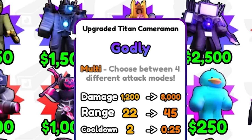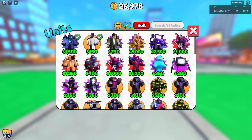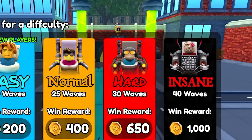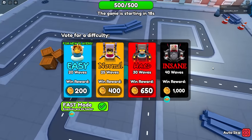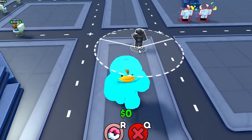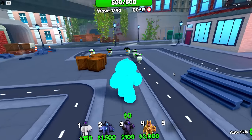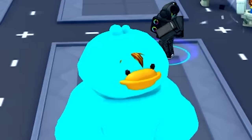It says choose between four different attack modes. Just equipped it, we're gonna see if this thing is super crazy overpowered. Gotta do fast mode, insane difficulty. I am picking the easier map though. I'm not giving myself a ton of money, I'm gonna play this legit — putting down two scientists and letting the first batch of toilets go by. Alright, DJ Man, do your thing.